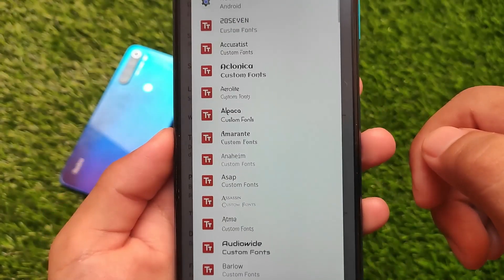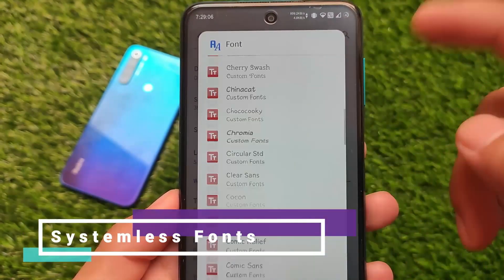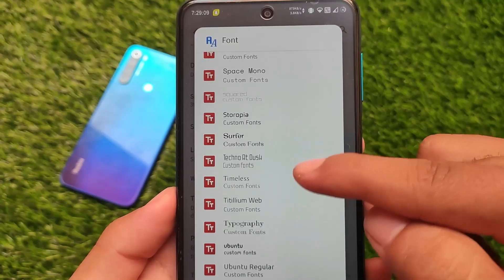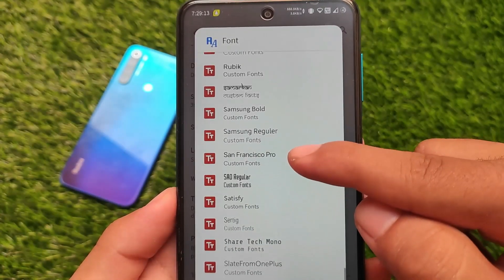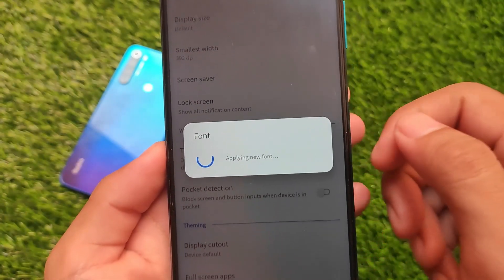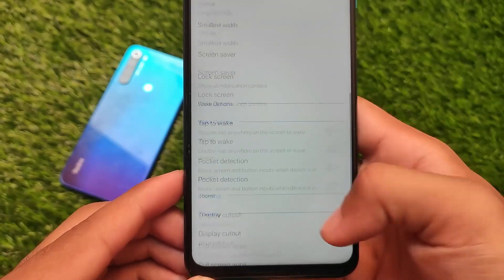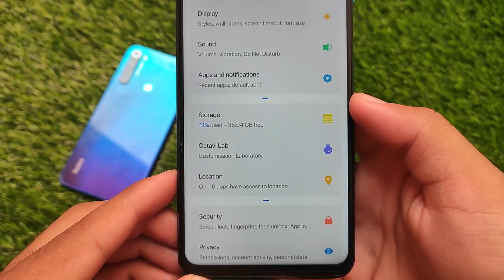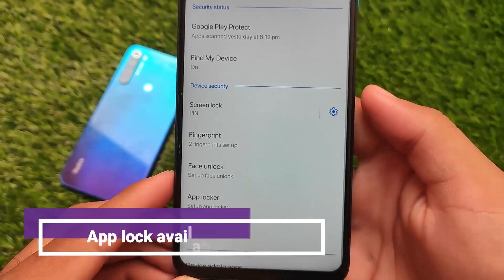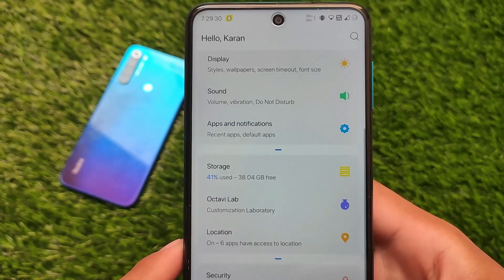In terms of other options, you get a new interesting font engine — one of my favorites in any custom ROM. You don't need to install fonts as a Magisk module; they're applied systemlessly and you don't even need to reboot. As you can see, fonts are applied successfully. Right now I'm using San Francisco Pro, which is basically the iPhone font, and Apple fonts are also present here.